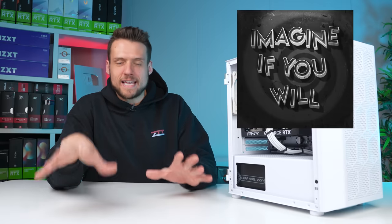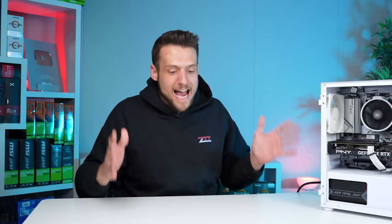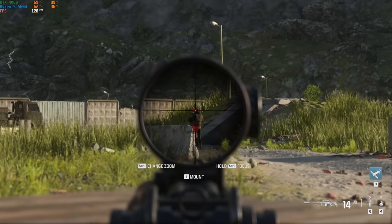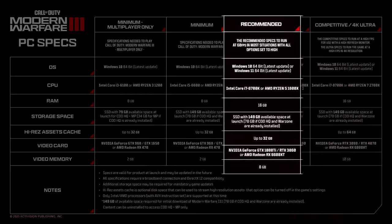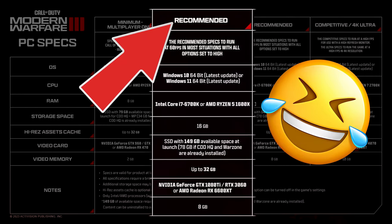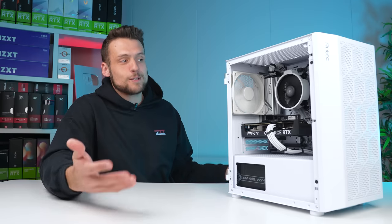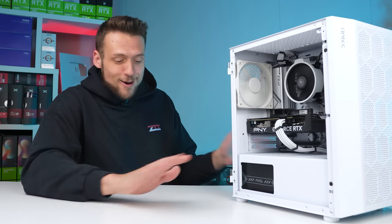Just think about this — there's somebody at Activision, probably a team of people, who actually think that CPU and GPU recommendation is a good idea for their customer base. That is awful. We're not talking about minimum settings just to get the game running — these are literally called the recommended specifications. This is why gamers think minimum and recommended settings are a joke in the PC gaming industry. Most games have been trending in the right direction this year, but these Activision recommendations are just terrible.